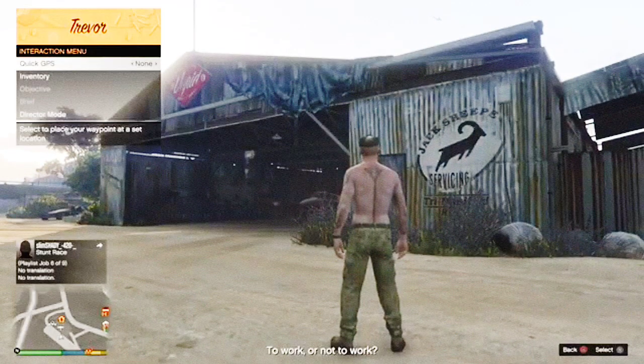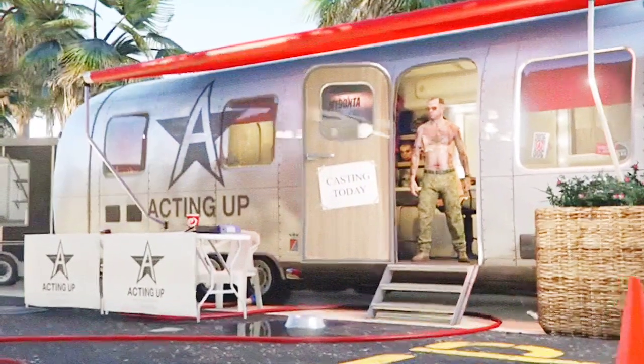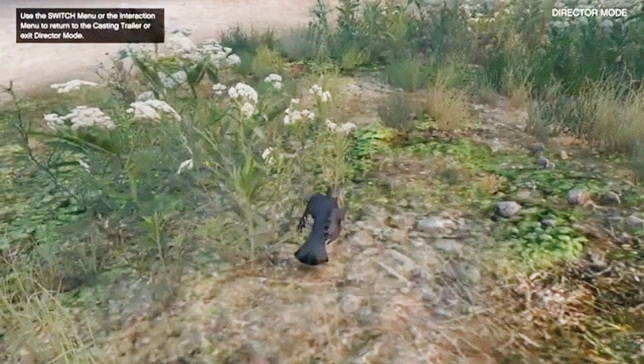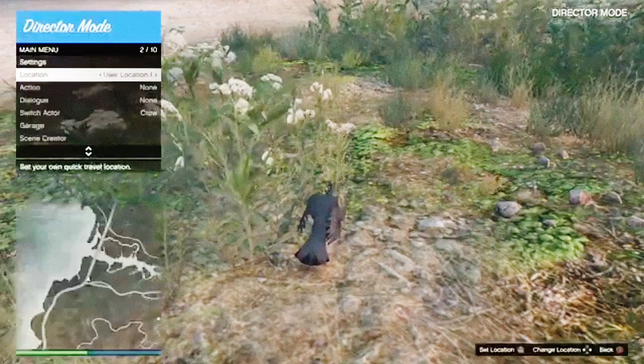You want to have either a seagull, a hawk, or a bird that can fly — you don't want a chicken. Down in the description below there's a link to a video where you can get yourself a hawk, seagull, or bird. Click on actors, then click on your bird. Once you load in as your bird, open up your interaction menu, go down to location, and change it over to Mount Gordo, then press X.